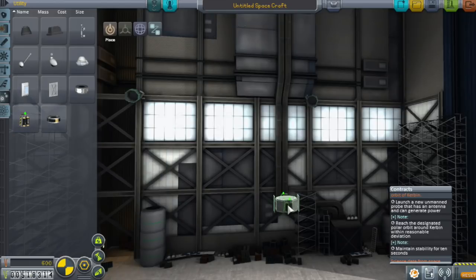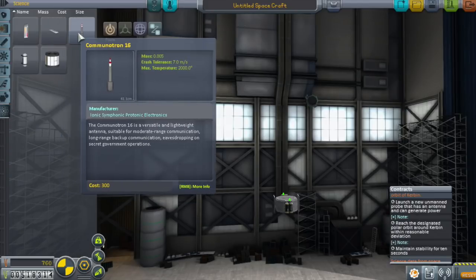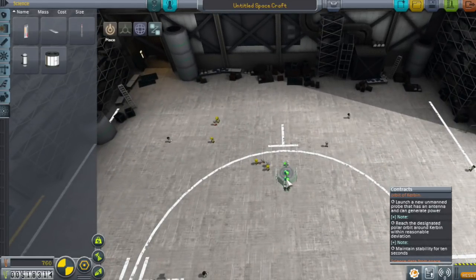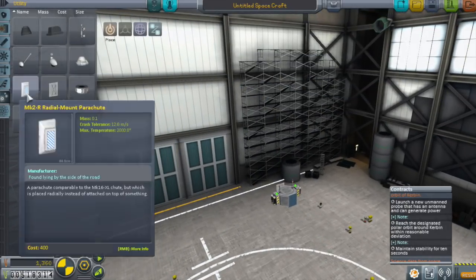To store that power, it's probably good to have a pair of batteries as well. I'm just using symmetry — you press X to increase symmetry and Shift+X to decrease symmetry. For communications, you either have the Communitron 16 or the DTS-M. The 16 is lighter, cheaper, and it's a physics-less part, so you can put as many of those on and it won't increase your weight.